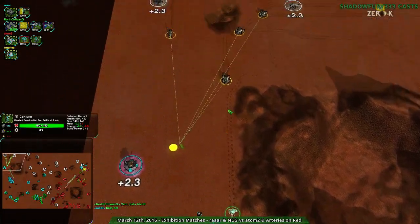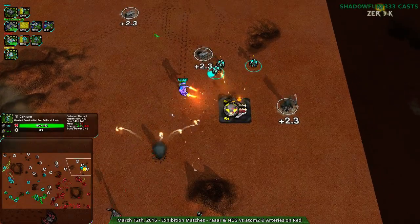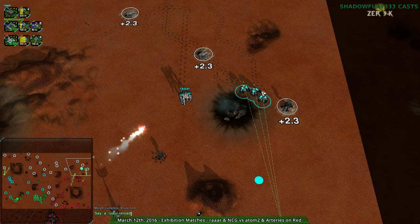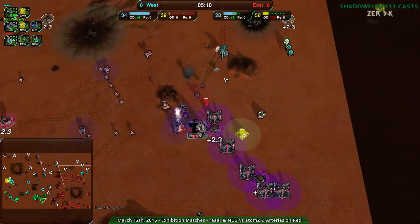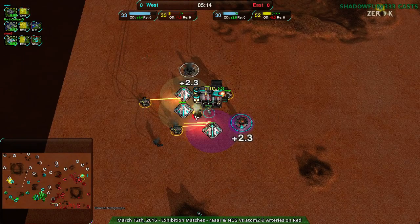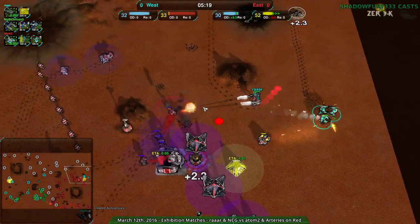That static defense would have been necessary there, but the commander was in a good position pushing forward. There's a bit of a base-race situation going on — Rara is losing their base, but Arteries is already totally down as well.